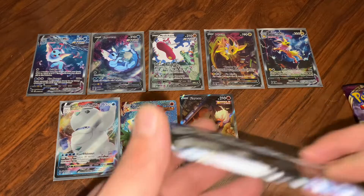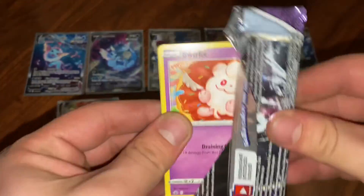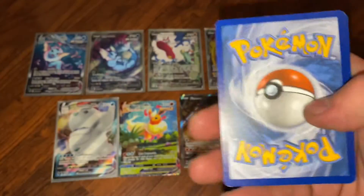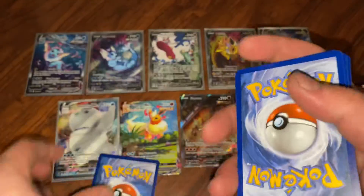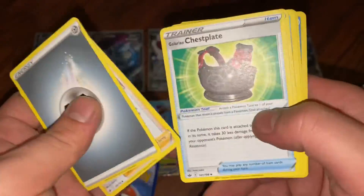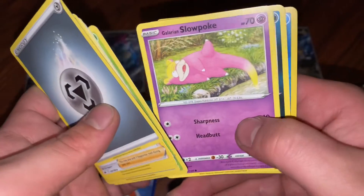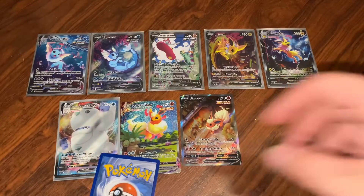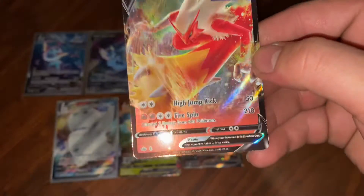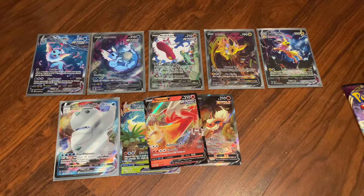We'll do Chilling Rain. I like the variety of sets they have in this - that's nice, instead of just being all one set. That feels like a V maybe. Steel Peony, Galarian Chestnaught, Caitlin, Swirlix, Lapras, Deerling, Galarian Slowpoke, Koffing, and a reverse Snorunt. 20 of 198 - awesome, Blaziken V! Don't have that one yet.